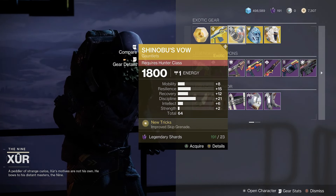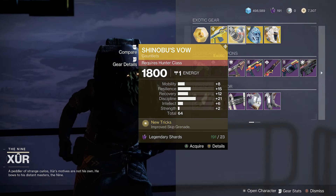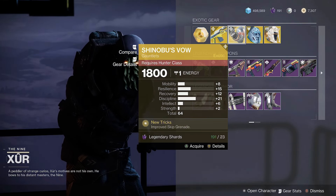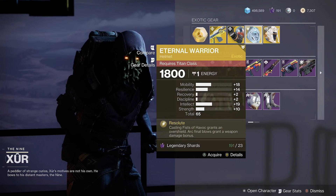Shinobu's Vow for Hunters with a total of 64 stats. It's not bad, with a decent amount of discipline and resilience. Skip grenades are getting a buff in the Final Shape, so it could be worth grabbing just for that reason.